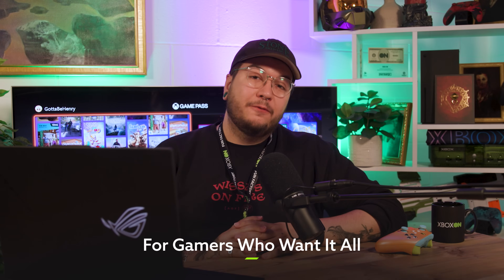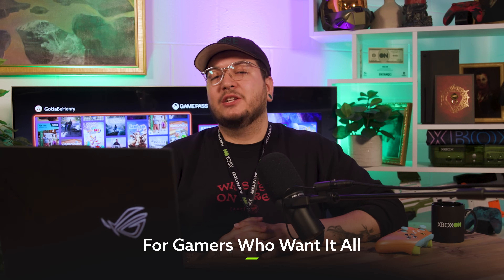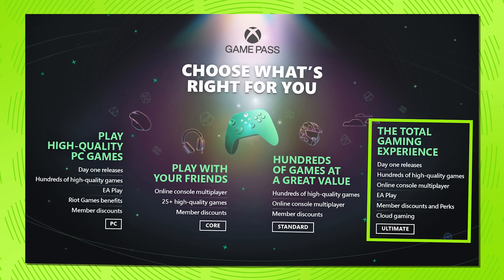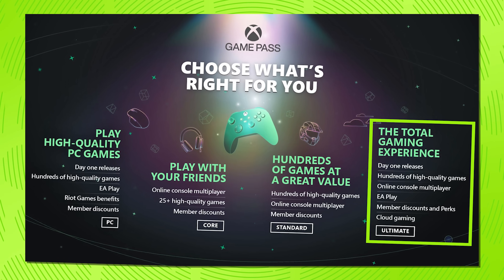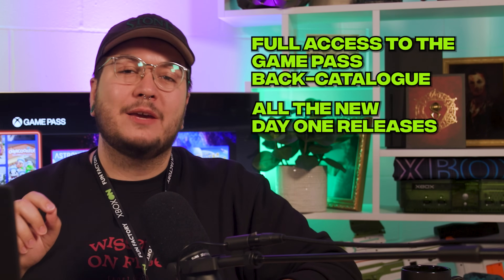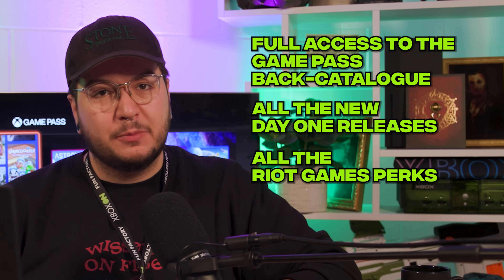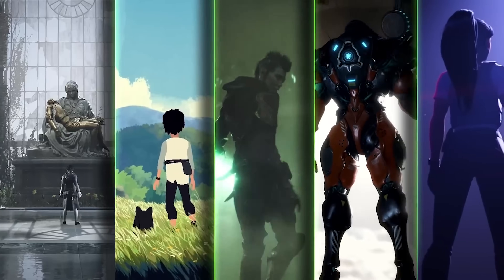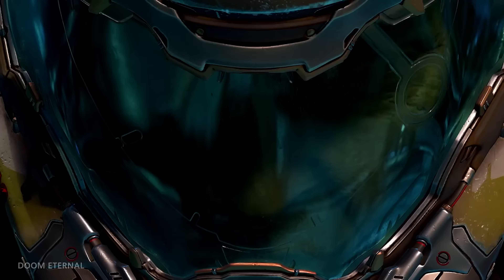And that brings us to the final boss of Game Pass plans — the big one, the full package: Xbox Game Pass Ultimate. With an Ultimate membership, the world really is your oyster. You'll have full access to the Game Pass back catalogue, all of the new day one releases, all the Riot Games perks, and all the EA Play offerings as well. Not only does this plan get you a ton of games, but it also gives you a ton of ways to play them — whether you want to boot up your games on your console, your PC, or even stream them straight from the cloud onto your phone, tablet, PC or console.